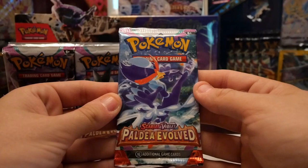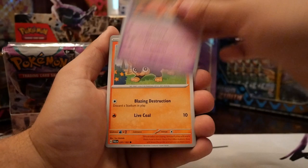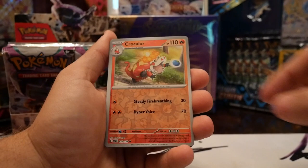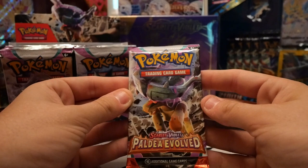We got the Quaxwell — Quaxable, however you want to pronounce it. Next pack: Dino, Magikarp, Slowpoke, Litleo, Pelipper, Fletchinder, Vigoroth, Croconaw, reverse Arctobax, hollow Gyarados — that is a really cool art though. And what pack art is that? Ting-Lu, I think that's Ting-Lu.